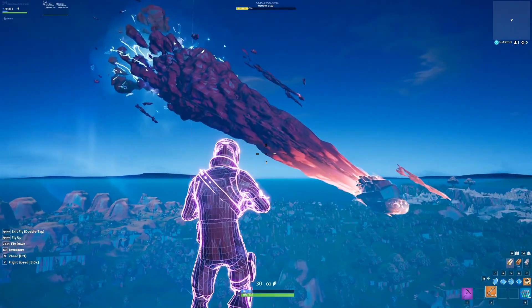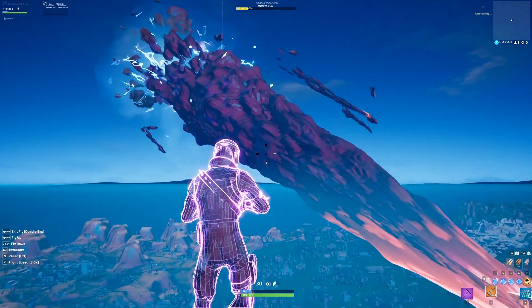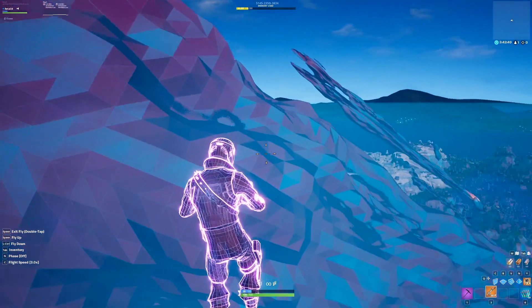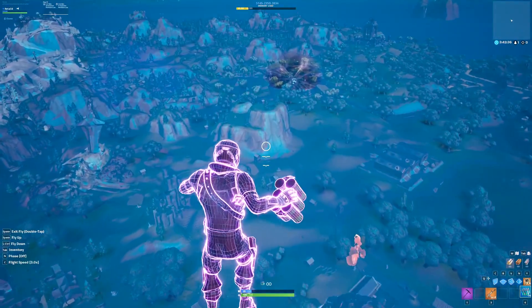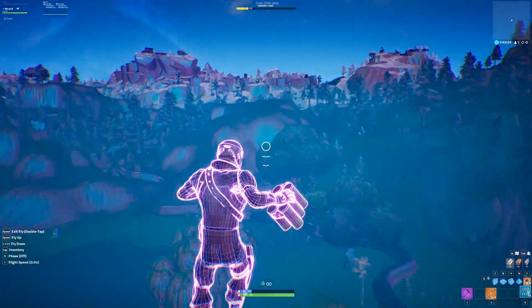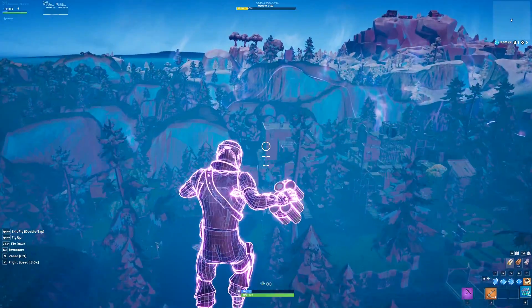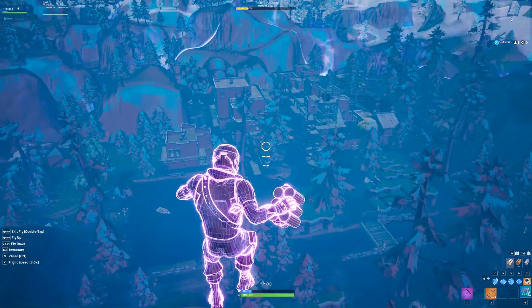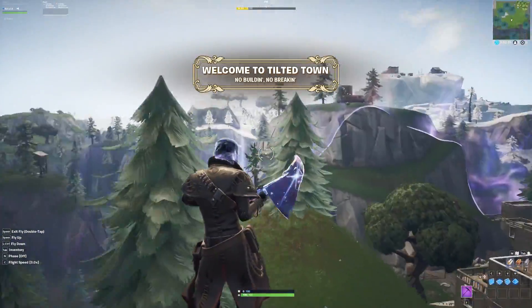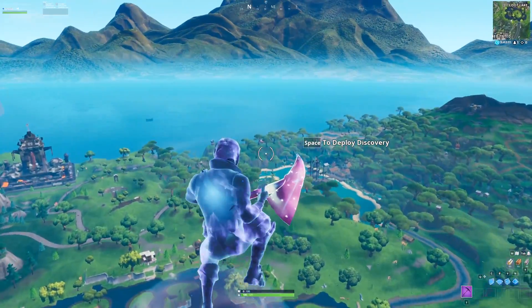When you go to the meteor you can see the trail it left looks amazing with this filter — every little bit of detail changes color. If you want to explore the entire Fortnite map in a completely different way, just do this glitch. However, if you go into Tilted Town it will cancel the glitch, so make sure you avoid Tilted Town and Retail Row.